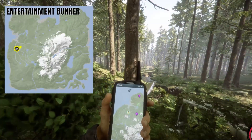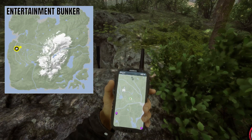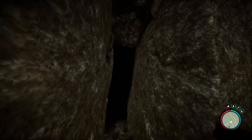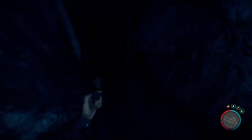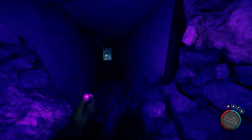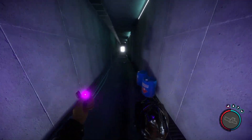We are at the entertainment bunker on the western side of the island and we're going to do a quick loot run. This does require the maintenance key card to access the entertainment bunker — I will include a link to that video if you do not already have it. The loot we will pick up in this bunker system includes the Sahara confidential action camera footage, the guest key card, we will discover maintenance bunker B, pick up the shotgun rail attachment, and the chainsaw.